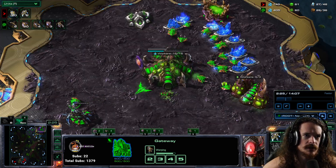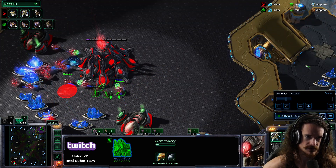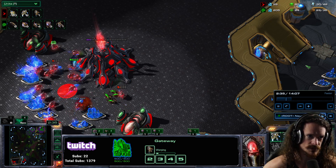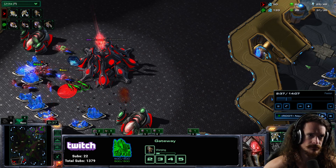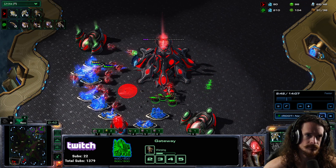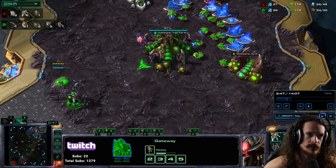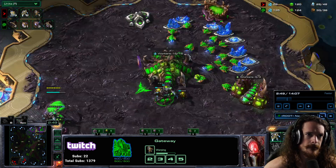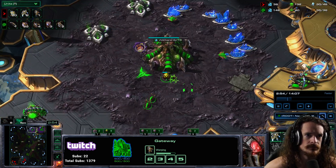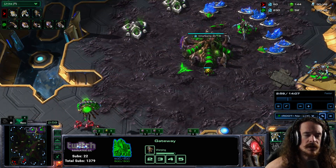Going up to the high ground here, I'm dragging over there. Made a spine. Double tap the lings. I'm trying to right-click probes — whichever ones are accessible. Go back to the main, creep, inject. And because I feel confident with the situation, I just cancel the spine, then gather all my stuff.